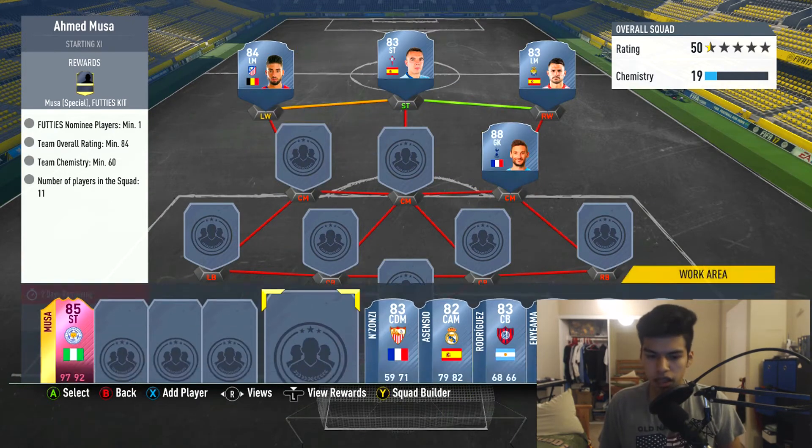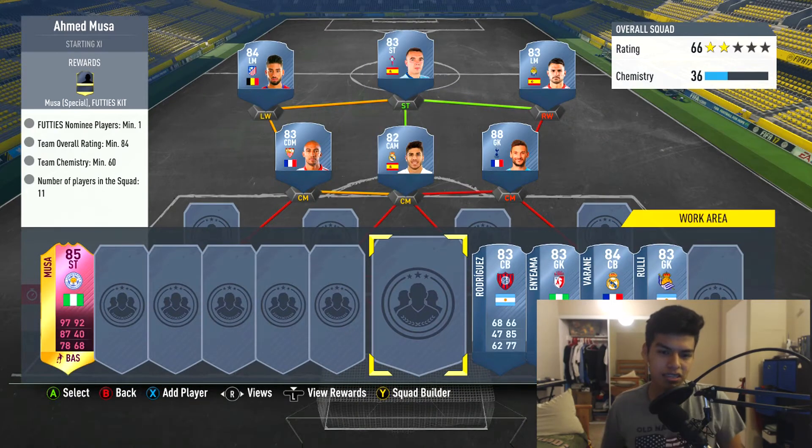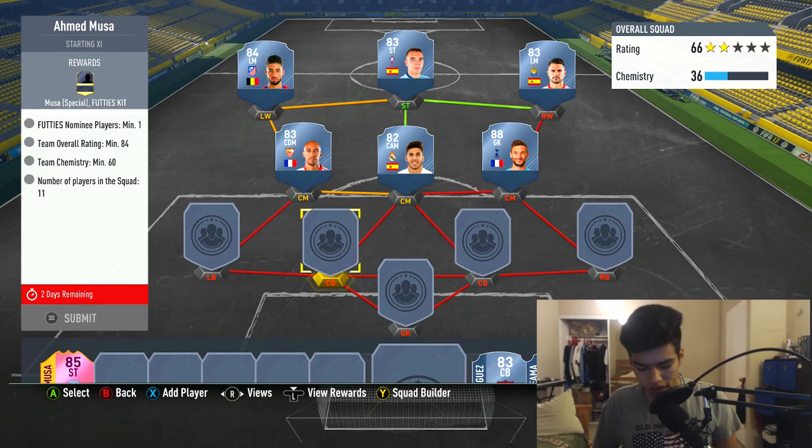We're gonna go for Hugo Lloris at that right center mid spot, Inzansi at the left center mid spot, and we're gonna get that strong link to Aspas. The FUTies version of Asensio is the FUTies nominee player we use — you'll see it at the left side of the screen. It doesn't count as a FUTies nominee player visually, but it actually is, so just pretend it is. Lloris is 30,000 coins.